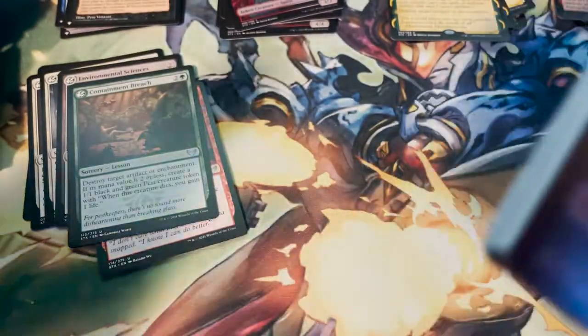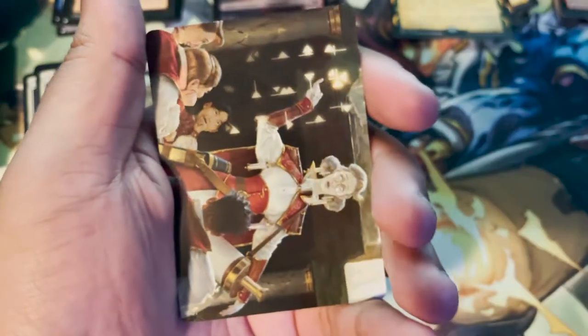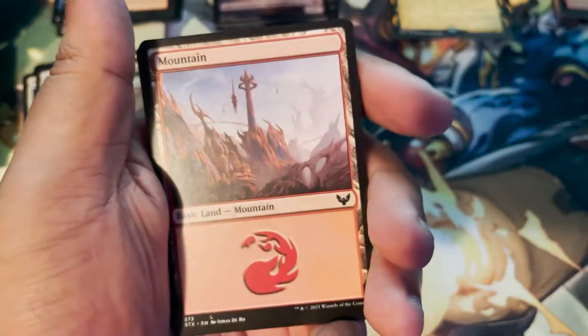Token: Elemental token, we've got plenty of those. Art card for Professor of Symbology by Jason Rainville.